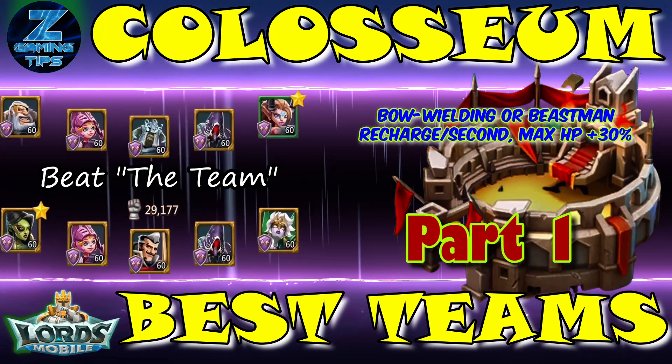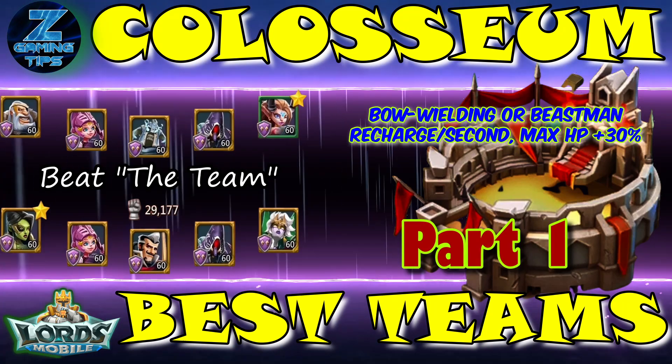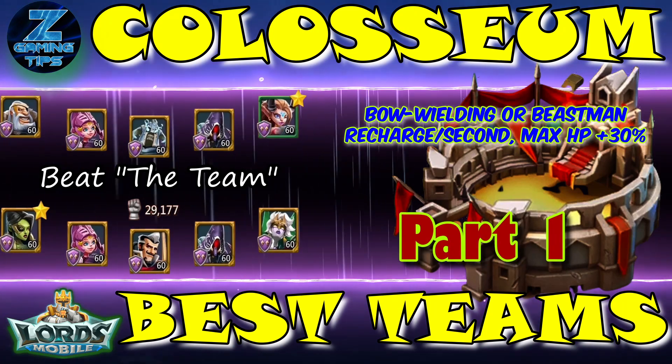Colosseum Best Teams. This week's requirements: Bow-wielding or Beastman, boosts up recharge per second and maximum HP 30%. Part 1.